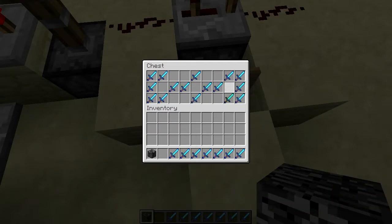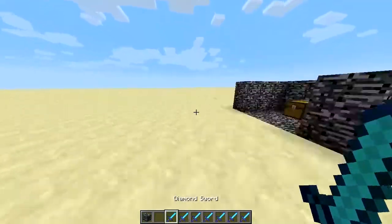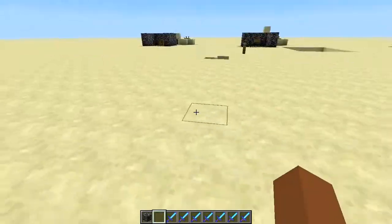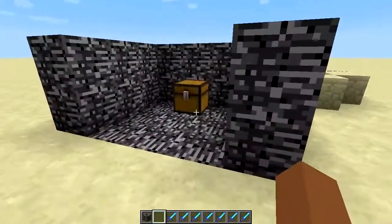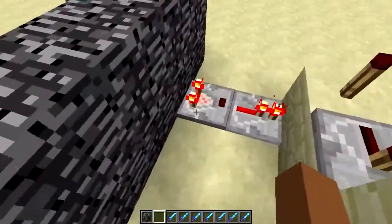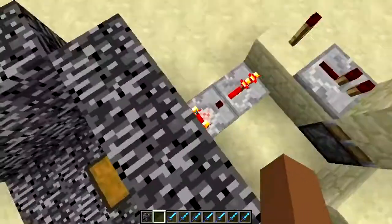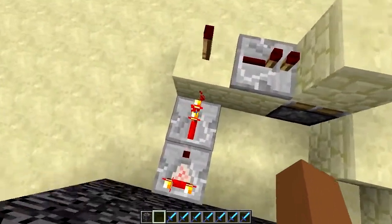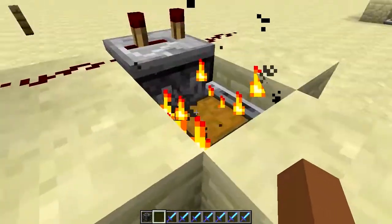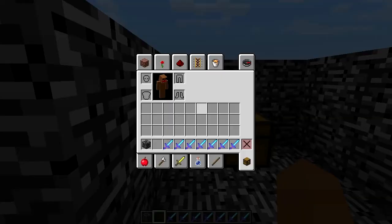It has all of these — all the swords, which make you go really, really fast. The way this works is there's a comparator right here that is detecting the contents of this chest. As soon as you empty the chest, it turns this repeater off and turns this torch on, which triggers the monostable circuit to destroy the chest. So, to demonstrate...